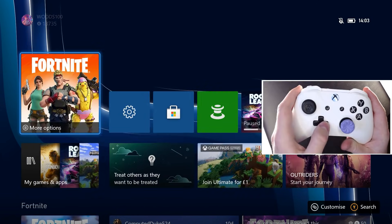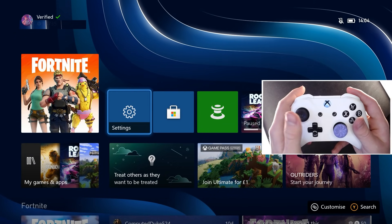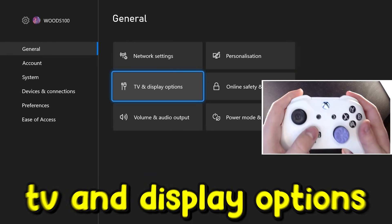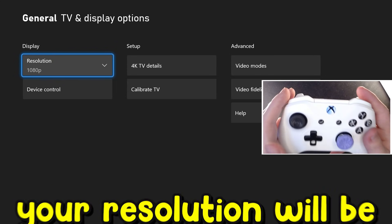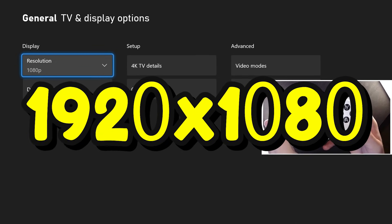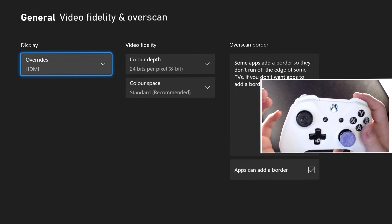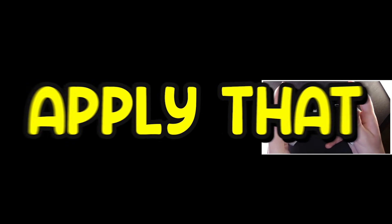Go to the home screen and locate something called Settings — every console has this. Once you find it, click on it. Then scroll around your settings until you find something to do with TV and Display. Your resolution will most likely be 1920x1080 or 720p. You're going to need to find Video Fidelity and Overscan. Warning: remember, this doesn't give you the real stretch — it's just the first step so that the second setting will work. Where it says Display, click on it and change it to something called DVI, then apply that.